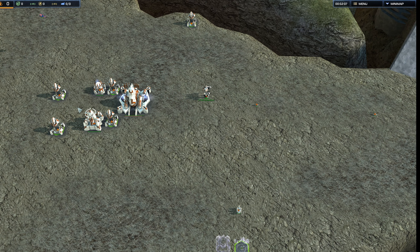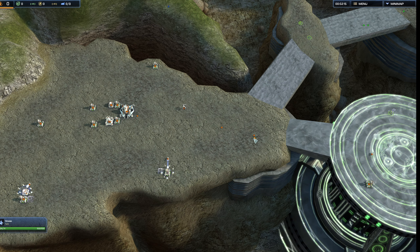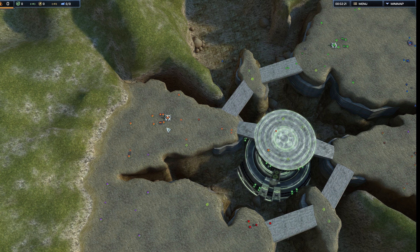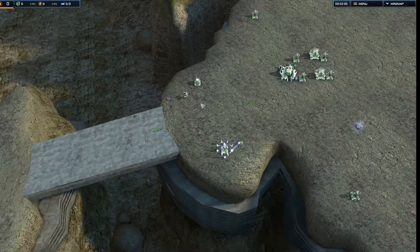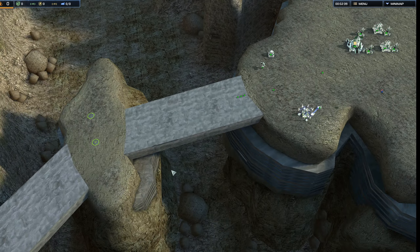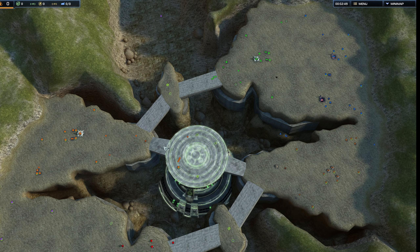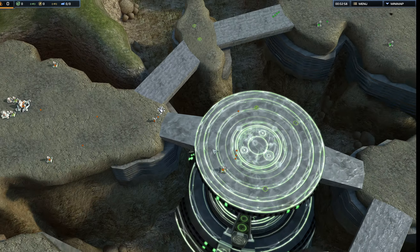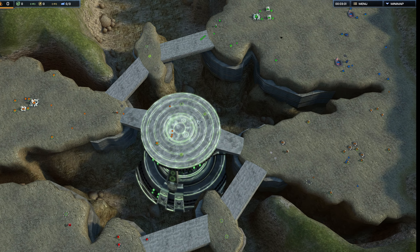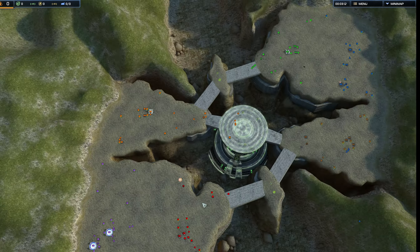Oddly, Killer Fish went for one factory and then one research station, which is not a very efficient build. At best you're going to have one or two extra tanks out compared to had you gone for the research station first. But the research doesn't matter as much early on, especially on a map like this where you're not really at risk of dying. Between Manolo's build and Killer Fish's build, Manolo's seems like he's gearing up for teleport, and he would get it before Killer Fish. Killer Fish is going for a bit more eco, but this will be at risk.